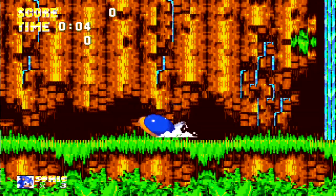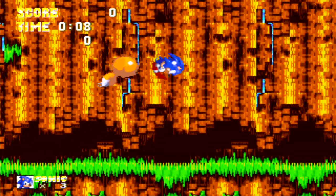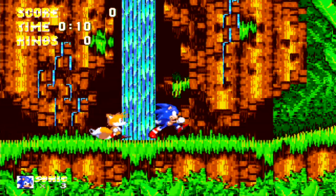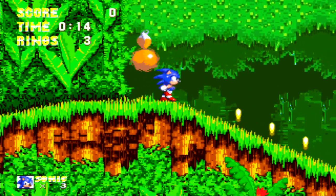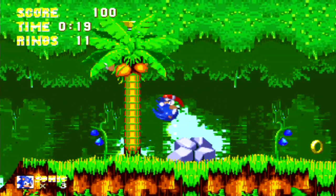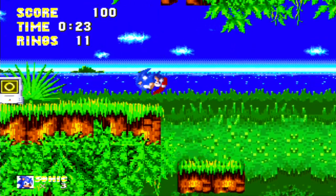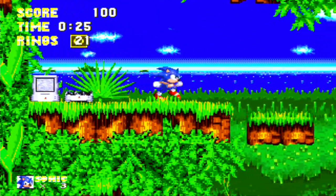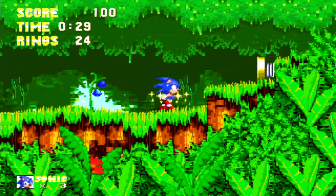So you can see the sprites look a lot different, a lot of things look different. And there's a new move — it's a little shield that you can use to hurt enemies with. If you just go like that you can hurt enemies without actually having to touch them, so that helps out quite a bit.